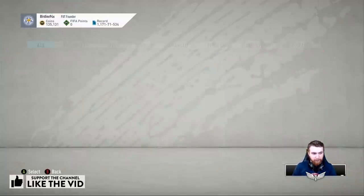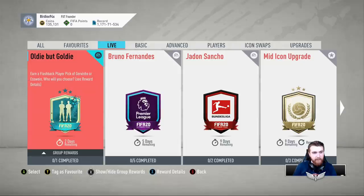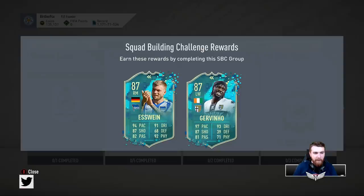Here we go — we are getting an oldie but goldie earn-a Flashback Player Pick of Jovinio or Svine. Who will you choose? It depends on their skill moves and weak foot, which I really hope have been improved, otherwise they're probably going to suck. Svine is base double three star — it's a huge boost on his card. Jovinio's base is also double three star. I beg that you have actually improved these, otherwise that would be terrible.